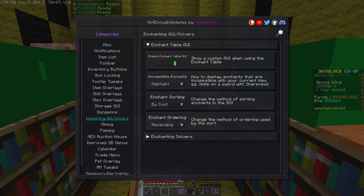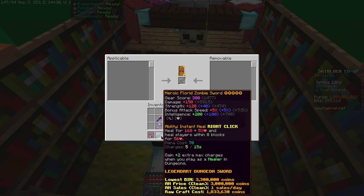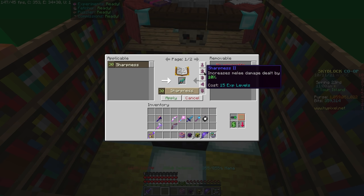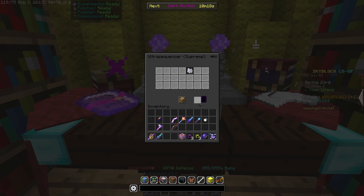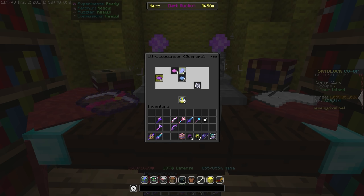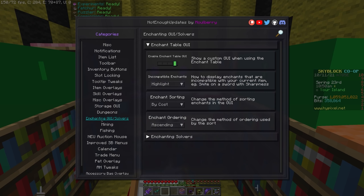Enchanting. NEU adds a cool enchanting GUI that shows you the cost to add or remove enchantments, and shows you what you're missing and what you already have on your items. There is a search bar, of course. There is also an experimentation table minigame helper that basically does the whole thing for you — you just have to click where it tells you to, to guarantee the maximum reward every single time. There are some customization options in the /neu menu.